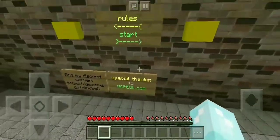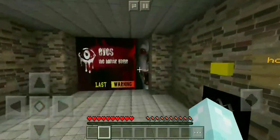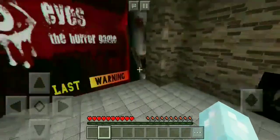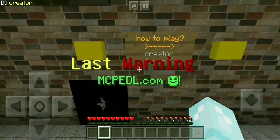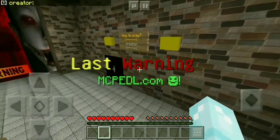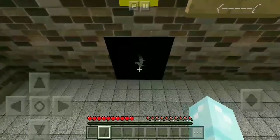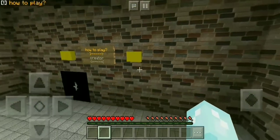Start with — hold on, there's a map here. My Halloween gift to you, please share it. I'm going to try to give the map credit. The creator is LastWarningMCPDL.com. Whoa, look at that — that is so cool. So anyways, this is the how-to-play button.